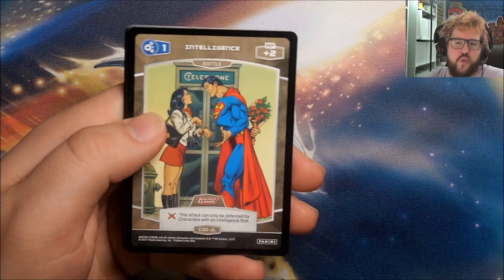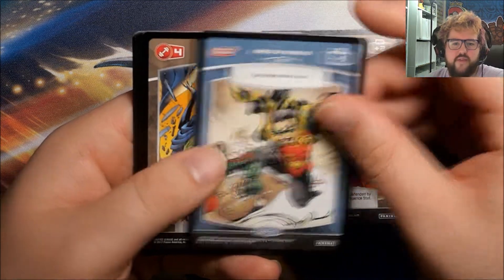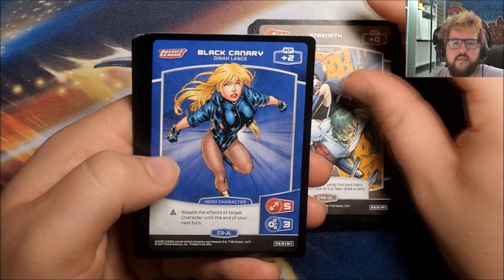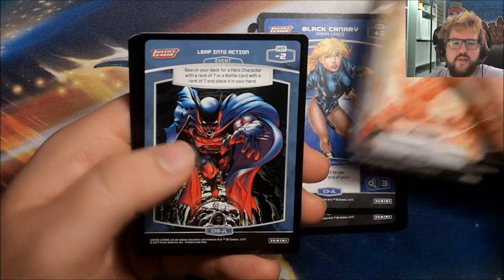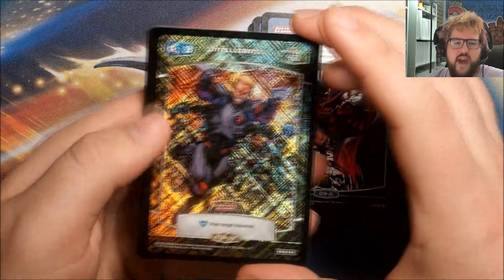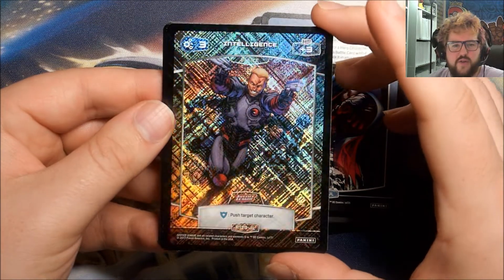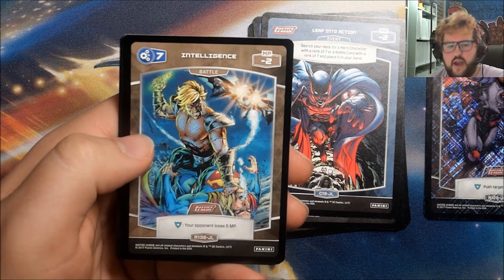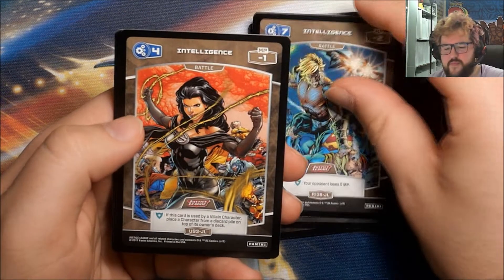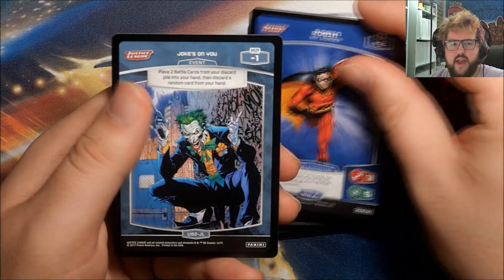Birds of a Feather, Strength, Black Canary, Special, Leap into Action — and a Foil Rare Intelligence. I think that's the same Intelligence as one of the Rares we actually just saw a pack or two ago. That's very nice. Our Regular Rare is a different Intelligence. We have an Intelligence, Don't Go It Alone, Robin, and Joke's on You. I think this is the pack that's going to put us halfway through the box, so some nice stuff already.